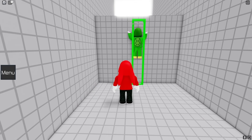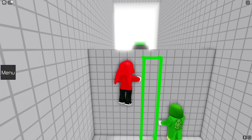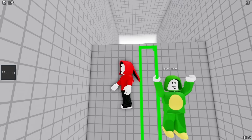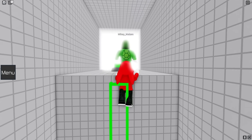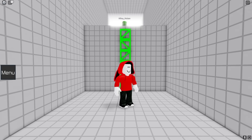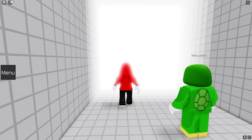Hmm? Oh? There's a green button up there that we can't reach! What now? Wait a sec! I used you as a platform! And there's a ladder now! We did it! Woohoo!